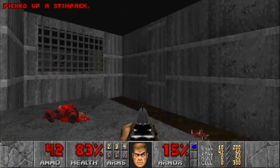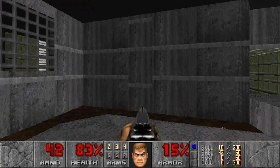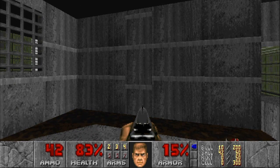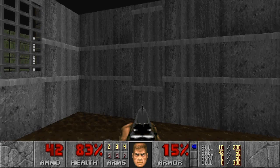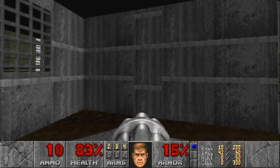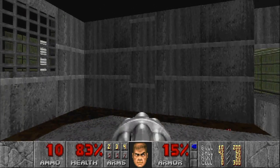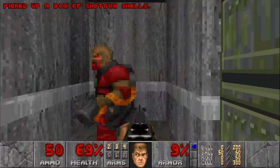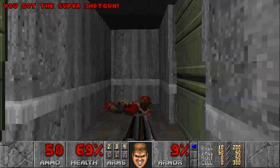With that we can get health. And you already noticed some misaligned texture in the poison pit — that is going to be secret number two. Be careful, because inside is a chaingunner ready to light you up. The second you get in there he'll be to the left. And here is our super shotgun.